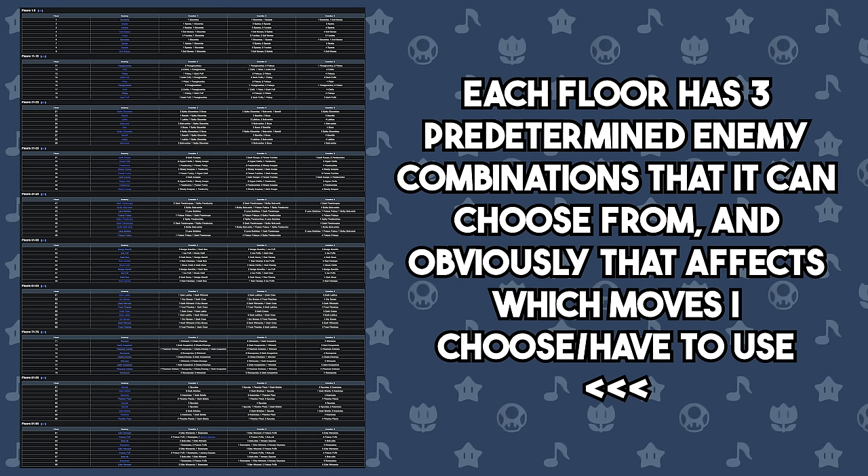Instead of summarizing each set of 10 floors, I think this time it's important to go floor by floor to show which combination of enemies I rolled and what solutions I decided to use to beat them. It would be pretty unintuitive to gloss over battles when each one has a direct effect on what I can do in the next one. Don't worry though, I will try my best to keep the repetitive parts brief.